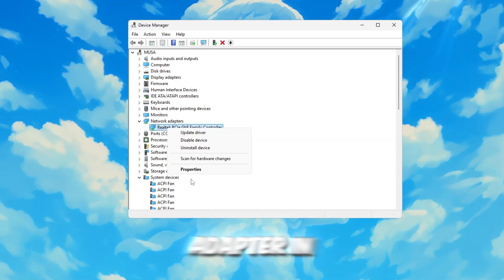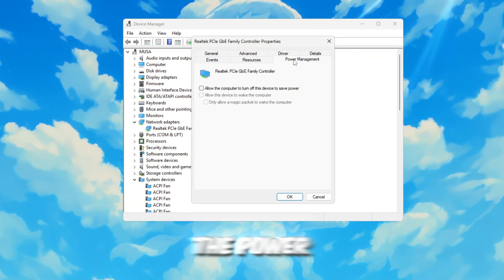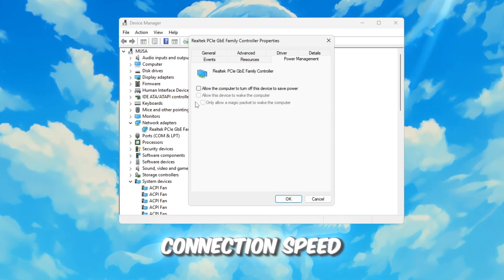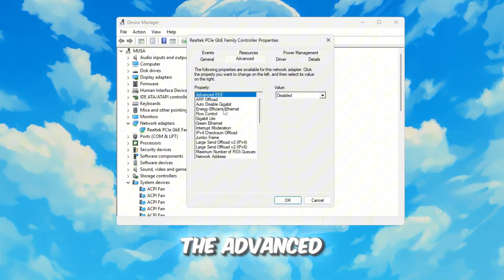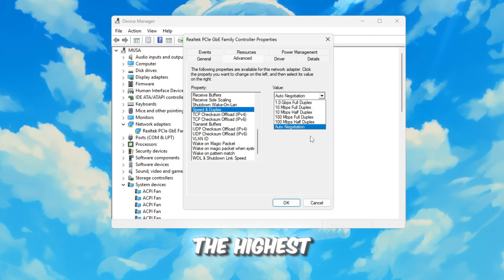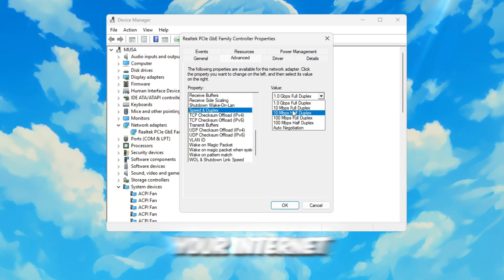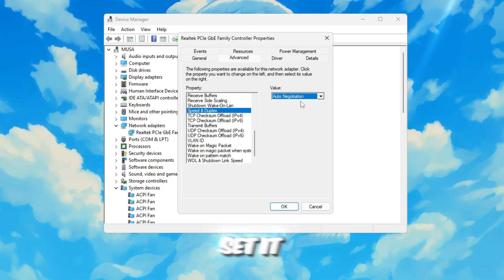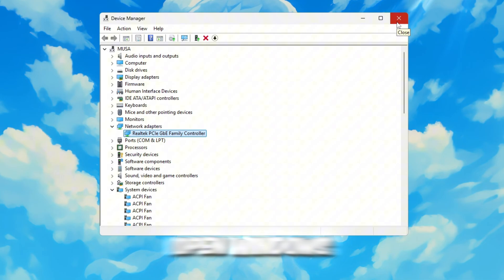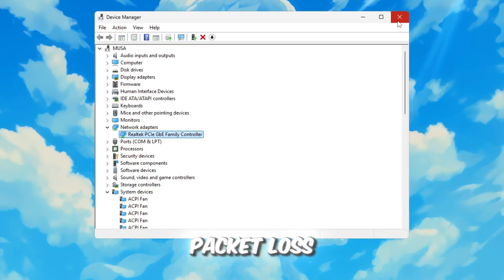Now go back to the same adapter in Device Manager, right-click it again, and choose Properties. In the new window, go to the Power Management tab and uncheck all the boxes to ensure your computer does not reduce your internet connection speed to save power. Next, navigate to the Advanced tab and scroll down until you find the option called Speed and Duplex. Click on it, then select the highest available number, such as 1.0 gigabits per second full duplex. If your internet stops working after this change, simply go back and set it to Auto Negotiation. Click OK to save and close all windows. These adjustments will improve the stability of your internet connection and help reduce both ping and packet loss when playing Roblox.